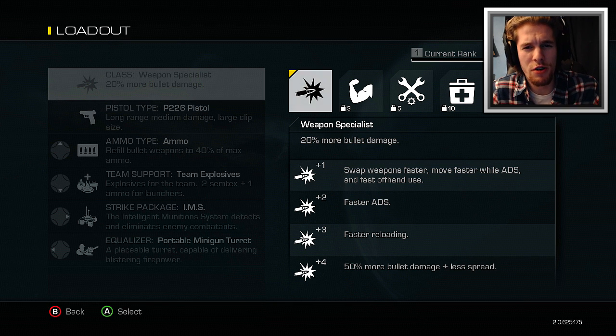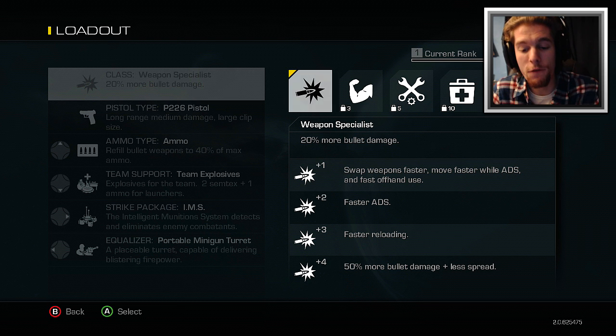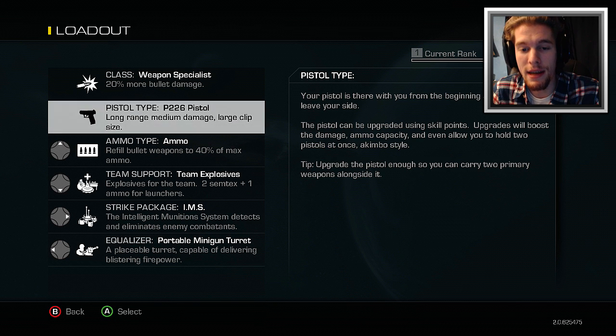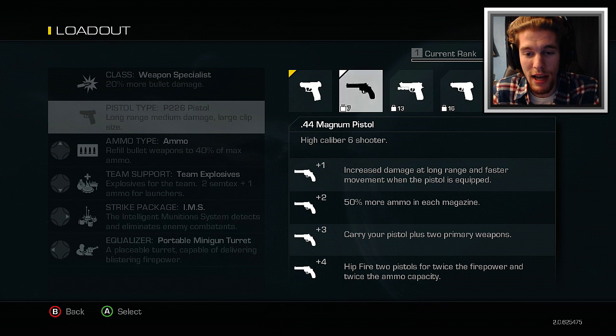The levels go plus one through plus four. Level one: swap weapons faster, move faster while aiming down sights, fast offhand use. Level two: faster ADS. Level three: faster reloading. Level four: 50% more bullet damage plus less spread — that sounds awesome! Your pistol is with you from the beginning and can never leave your side. The pistol can be upgraded using skill points — upgrades will boost damage, ammo capacity, and even allow you to hold two pistols at once akimbo style. Tip: upgrade the pistol enough so you can carry two primary weapons alongside it.